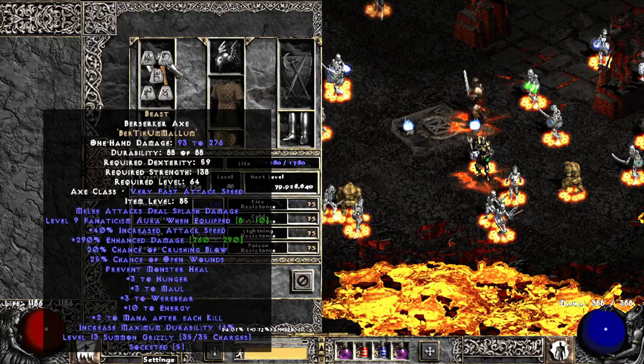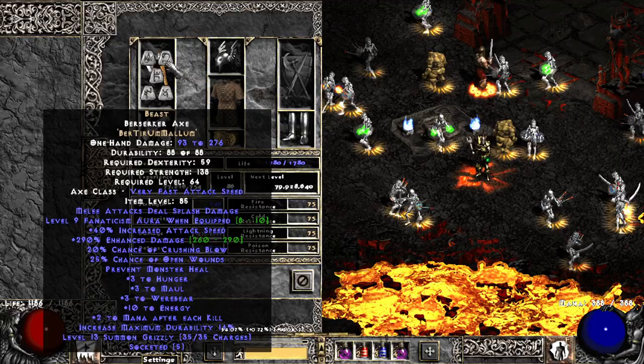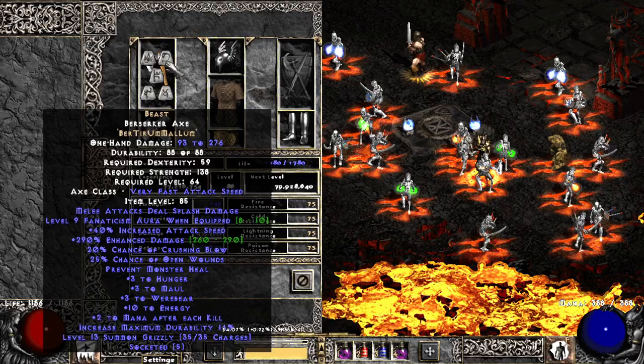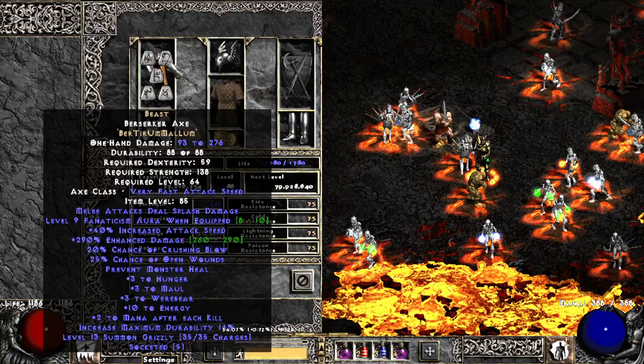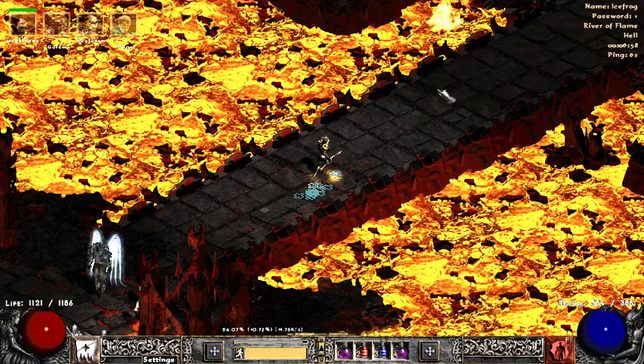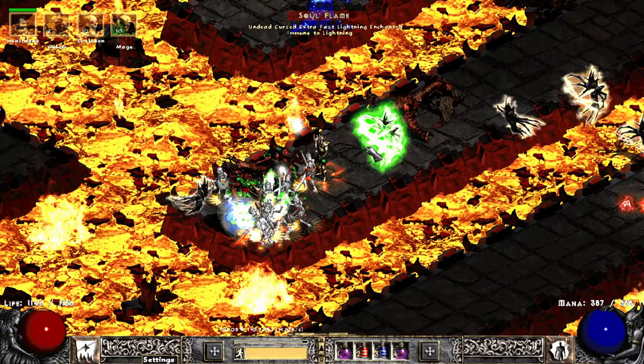So here's the Mercenary wielding Beast Berserker Axe, as you can see. It gives Fanaticism. I don't know how helpful it actually is. In my experience, I had Fanaticism on my Act 1 Mercenary — she was wielding Faith Bow. But of course then she doesn't have Might, like how this guy has Might, unless you put Templar's Might on her, but it's still a low-level Might. So I'm going to teleport over to the Chaos Sanctuary and showcase a little bit with Beast on and a little bit without.